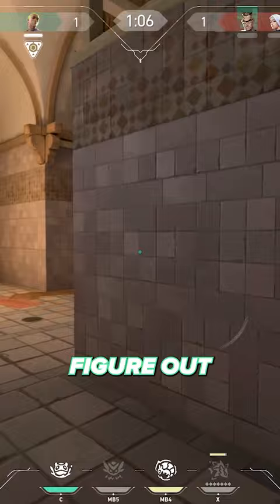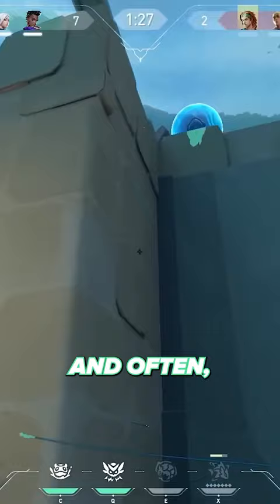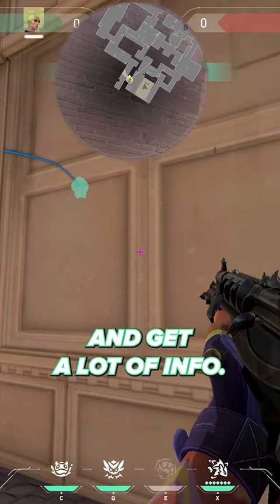Here's some things to consider. Using abilities early and often, even if it's less efficient per each use, is a great habit on Gecko. You can toss your Dizzy deep main and get a lot of info, but then you'll only be getting a single use around.